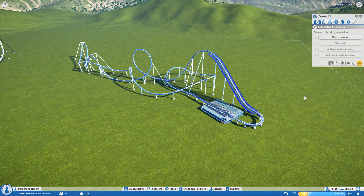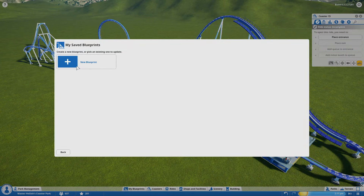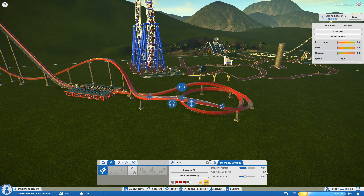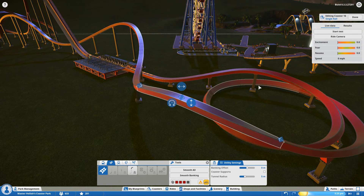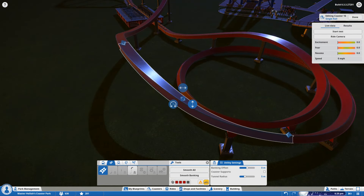Remember earlier when I said that you could do blueprints for buildings and coasters? Well this is the blueprint for the coasters, where you can save your blueprint and upload it to the sharing area in Planet Coaster. There's also been a number of improvements to the track editor. You can now clear coaster supports within a section of track, so if you don't want supports for a bit you don't have to have them. There's also a note that they've improved the tweaking of the tracks when you're doing your changes. There are now options to smooth the track or just smooth the banking of the track.